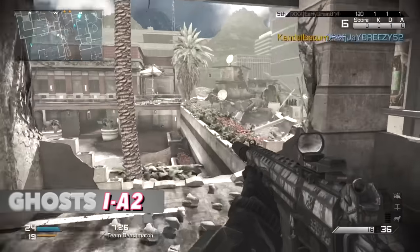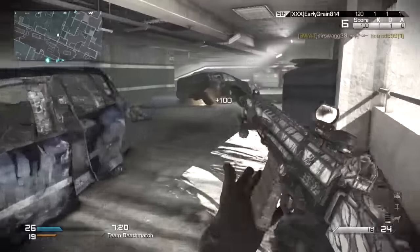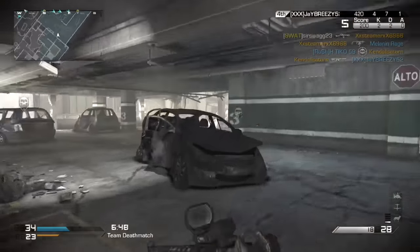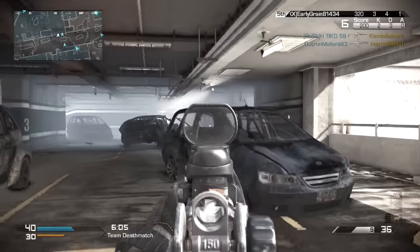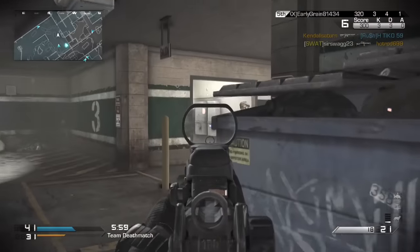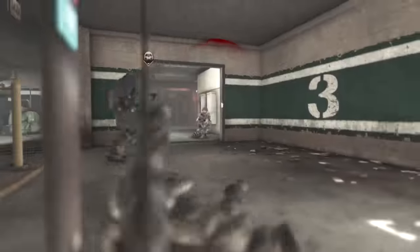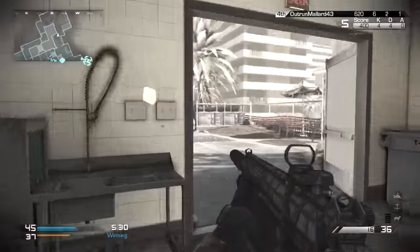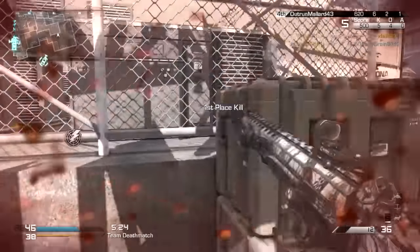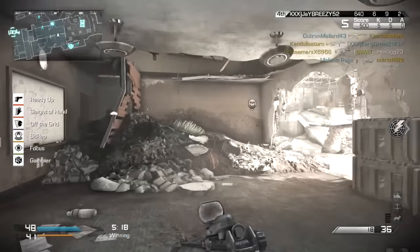Ghosts, IA2. The first marksman rifle of the video, and it could be deadly with good accuracy and a good trigger finger. It's a semi-auto weapon that could fire up to 545 rounds per minute and could one-shot kill to the head and neck at close to mid-range, which in normal CODs would make it a top-tier gun. But in Ghosts, everything killed so quickly with little recoil that friendlier, easier-to-use weapons would destroy it at close to mid-range. If you missed a bullet or didn't get that headshot, you were cooked. Guns like the MTAR-X, Vector, Honeybadger, and Remington R5 dominated, so most players completely forgot about the IA2's existence — even though it had arguably the highest potential of any weapon in the game.